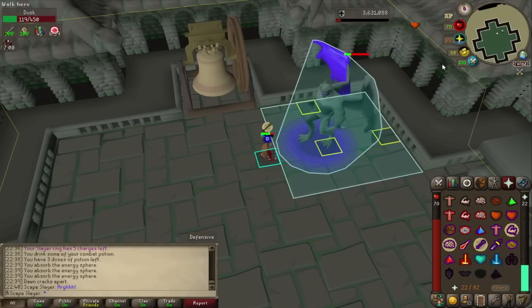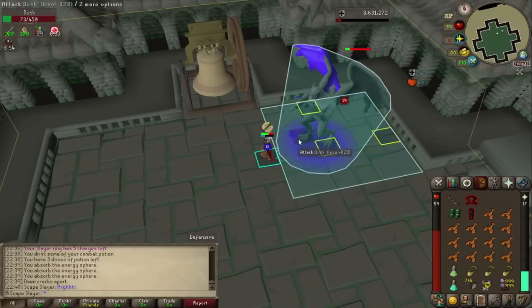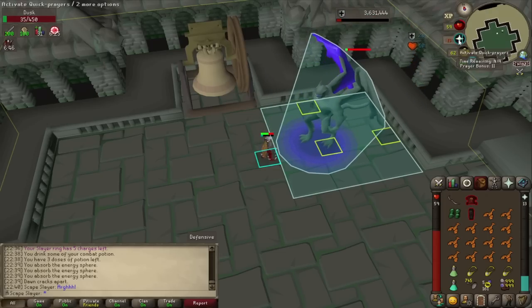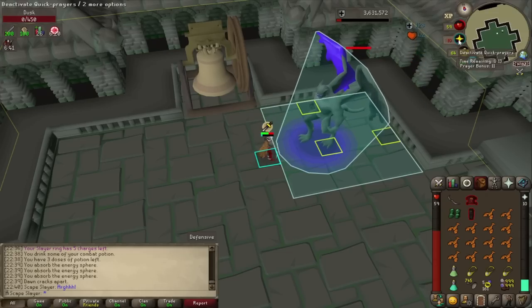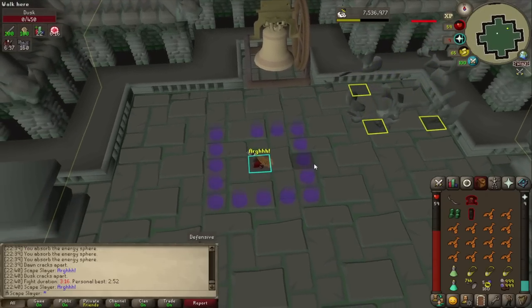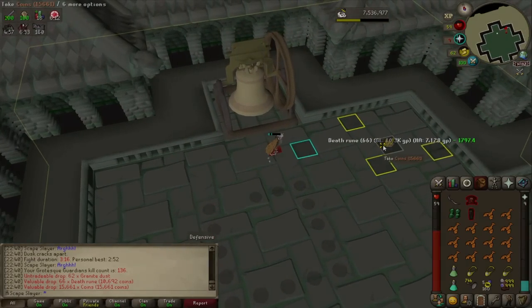It is such an easy boss now. I don't have to spend any food or waste anything. I'm going to do more kills per trip now that it is so easy — it will save a lot of time in the long run. There we go, got the first kill of today. What do we get? Death runes. That is not bad.